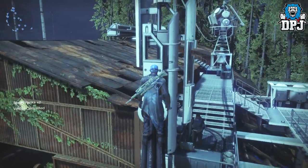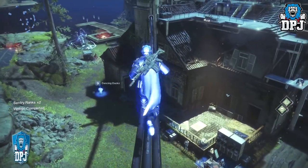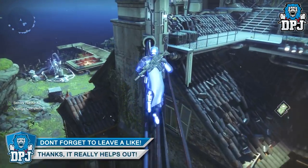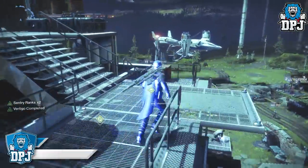Notice the buff in the bottom left corner of your screen — Sentries Rank 2, along with Vertical Completed. You then need to head back across these wires and make your way to the building which holds the water mill, as seen on screen now.